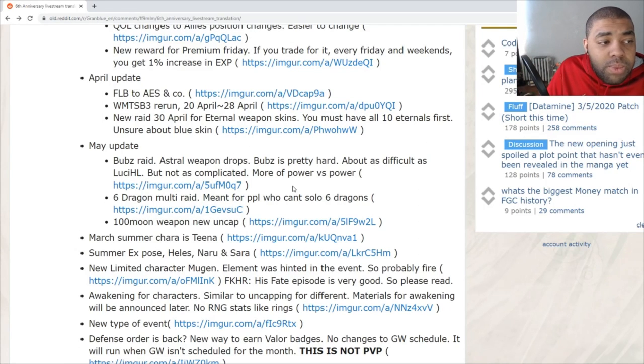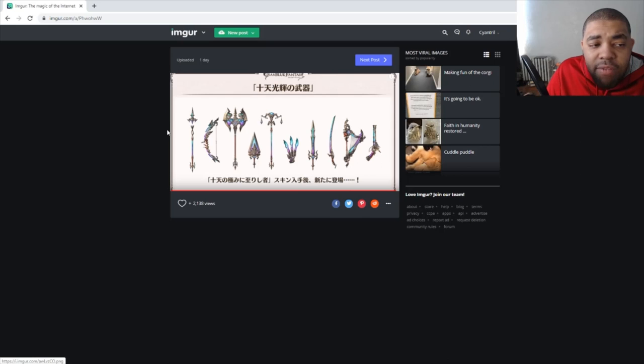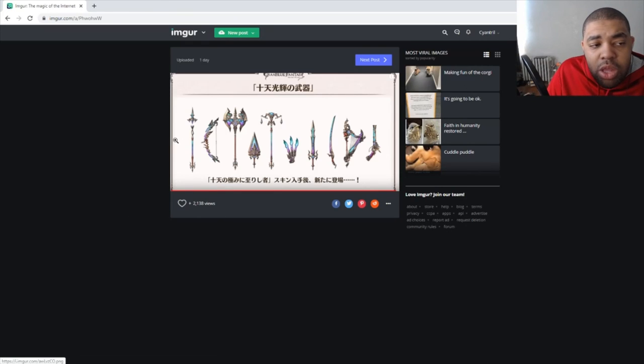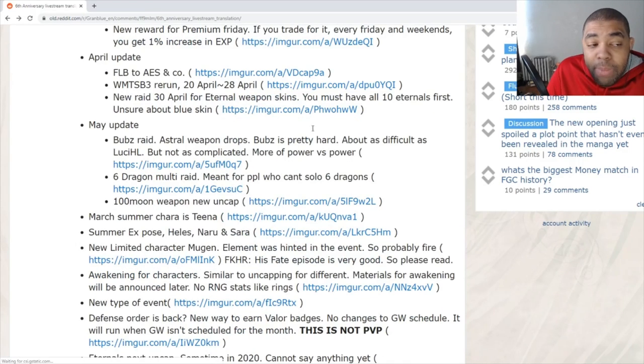Apparently we're getting a new raid on the 30th for Eternal weapon skins. However, you need to have all 10 Eternals to access it. I don't know if the Blue skin will be required, but I'll be picking it up just in case — hopefully they don't lock the weapon skins behind owning the Blue skin, because that would be pretty ridiculous.